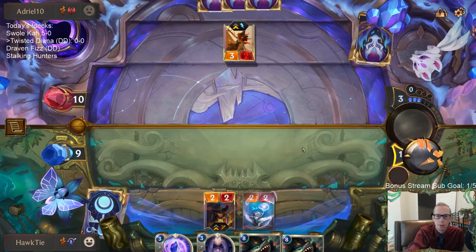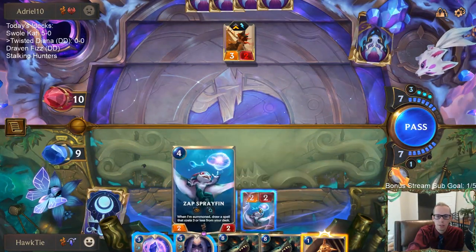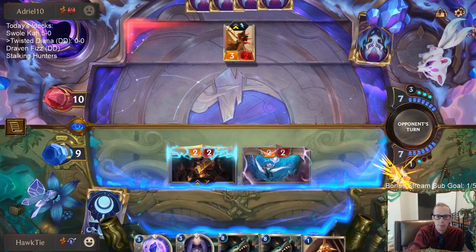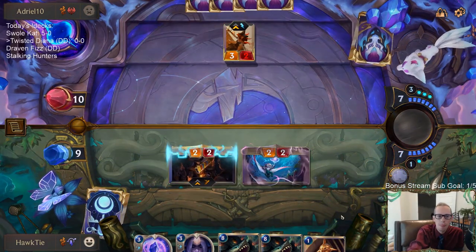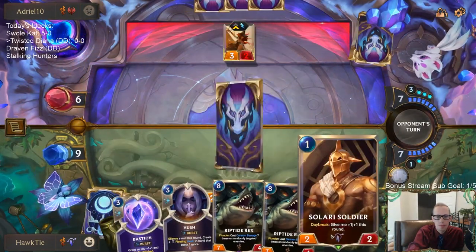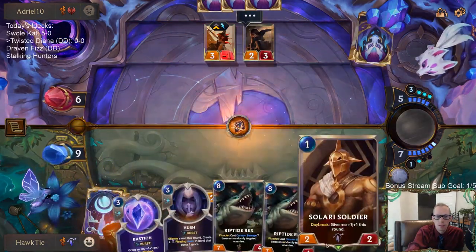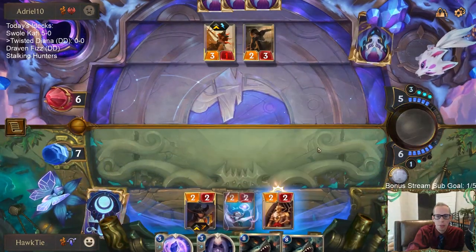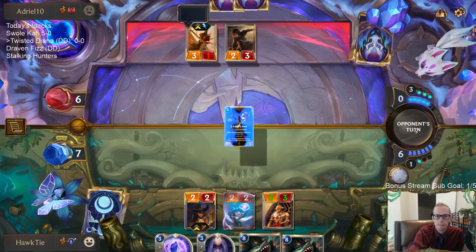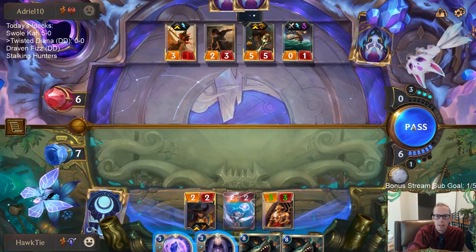Maybe I should have done that Make It Rain before taking damage - I was worried about missing with it. It looks like trouble. Unfortunately, it doesn't look like we're going to be able to turn on Plunder for Riptide Rex. This looks kind of bad.